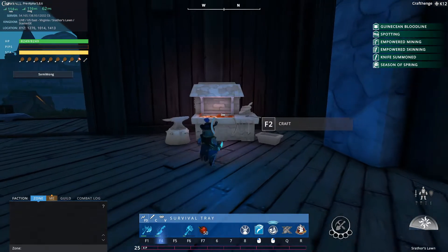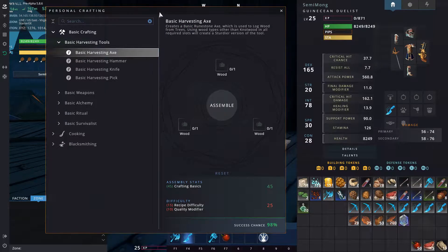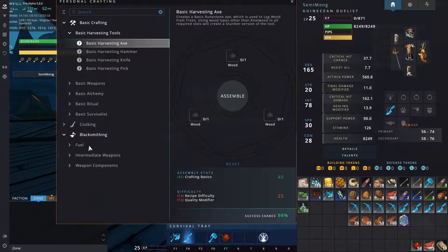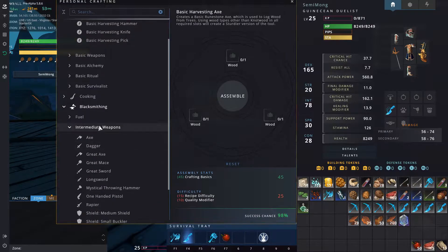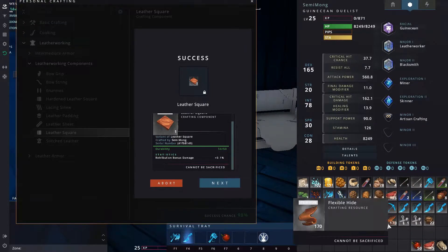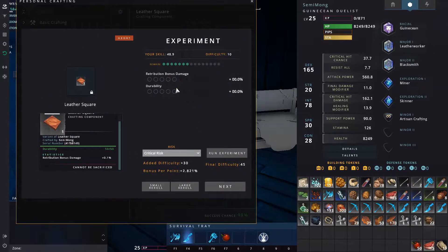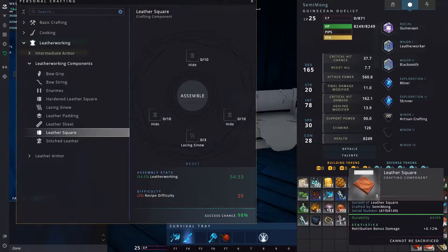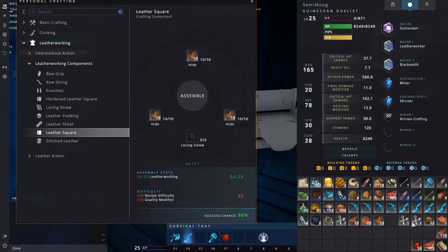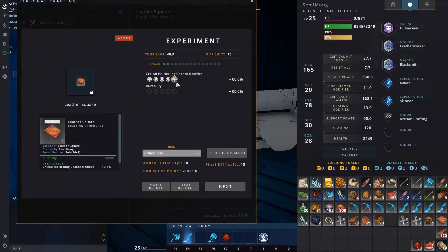We actually managed to take out a war tribe captain yesterday. I'll just show you the final crafting product. I think I'm using the wrong type of hide here — I'm getting retribution bonus damage on the leather, and I have literally no idea what that stat is. Let me try durable hide and see if it gives anything different — critical hit healing chance modifier again. I mostly make weapons as a blacksmith so leather armor is unfamiliar territory.